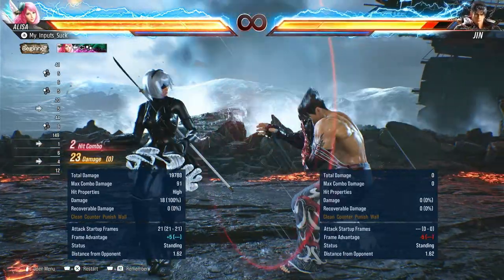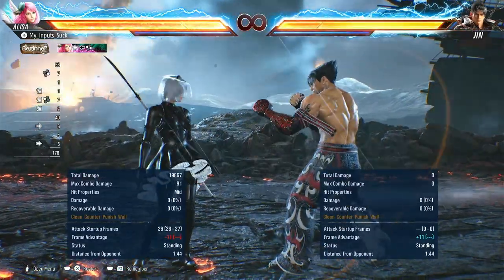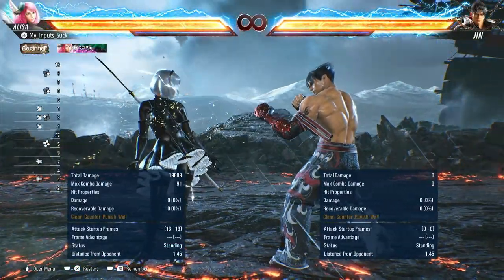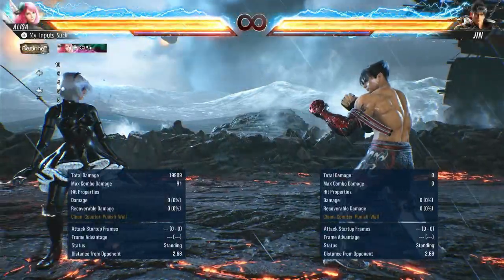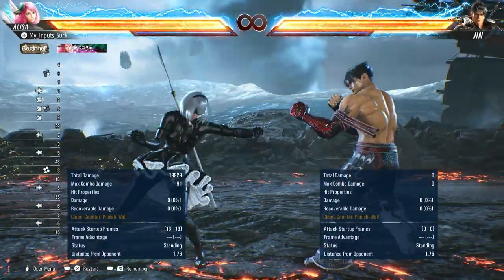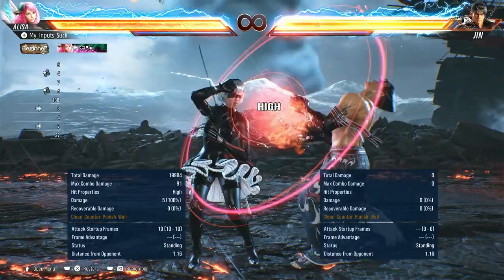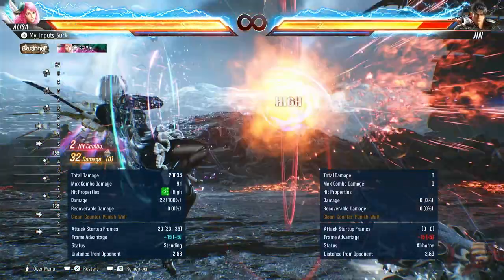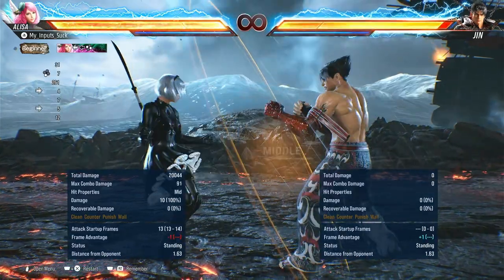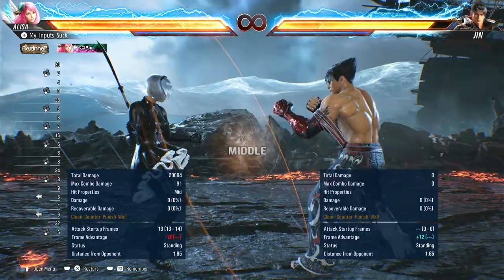Then of course you have standard jab, maybe 1, 1. It also has 1, 1 into chainsaws as well. You also have down forward 1, 4. Four isn't super great there, but if you somehow counter hit the four — why does it feel like I have to mash that? You get plus 13. So while you can't get a 2-input there which is your 12 frame, you can't get that guaranteed. Her punishers at 10 and 11 frame would be 1, 1. Her 12 frame is of course 2, 2 — really nice 12 frame actually. She doesn't really have a 13 frame because this is kind of inconsistent — it says 13, 14, so it's kind of variable. Sometimes it's 13, sometimes it's 14. It's kind of weird, I'm not entirely sure why.